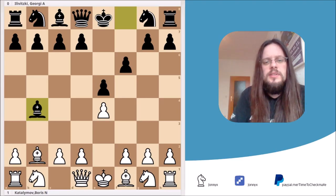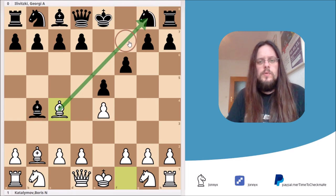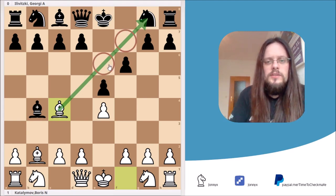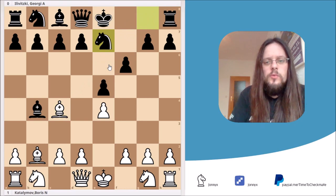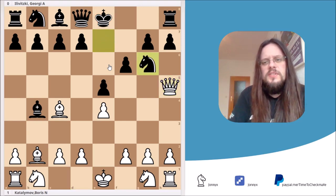In the game, Black decided to accept the sacrifice and took the pawn on b4. White kept on developing and played bishop to c4, and now the bishop is already attacking the weakened light squares around Black's king. Black played knight to e7, and here comes queen to h5 check. Black then played knight to g6, and I think this is a mistake.